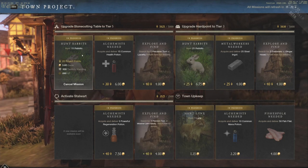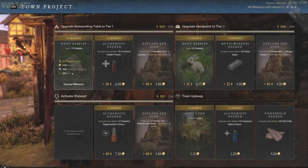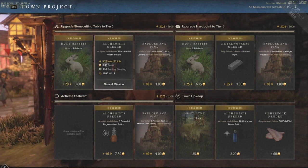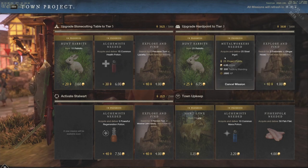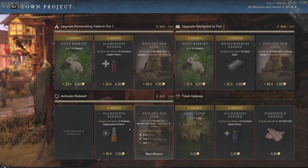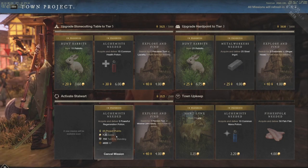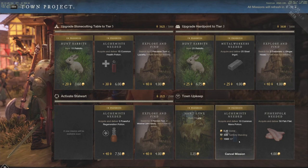There are different quests here: hunting rabbits gives 1,400 XP at level 25 or 690 XP at level 15. Crafting 15 common health potions gives 2,600 XP; 20 steel ingots gives 2,900 XP; powerful regen potions — easier after dungeon runs — give 4,800 XP; and common mana potions give 1,560 XP.